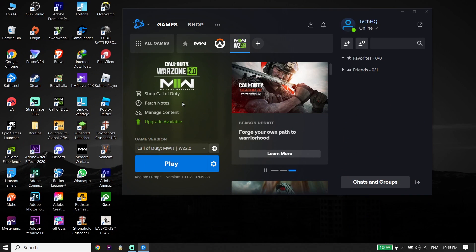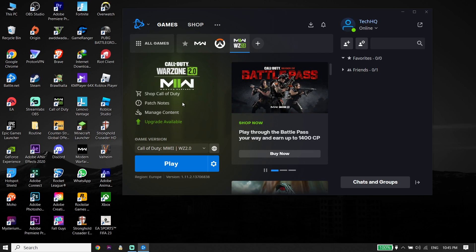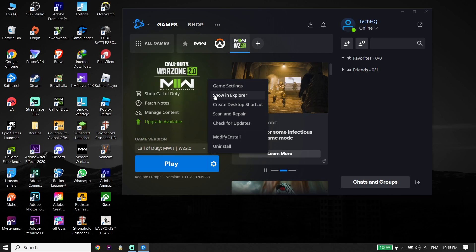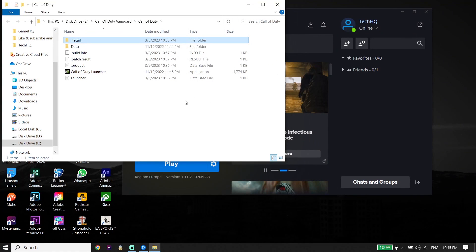To fix Call of Duty version 2 stuck on checking for updates, first of all just go ahead and open up your game launcher, like Battle.net or Steam. I play Call of Duty version 2 from Battle.net. Just go ahead and click on Options from right over here, then click on Show in Explorer, and open up the Call of Duty version 2 install location. You can do the same thing on Steam.